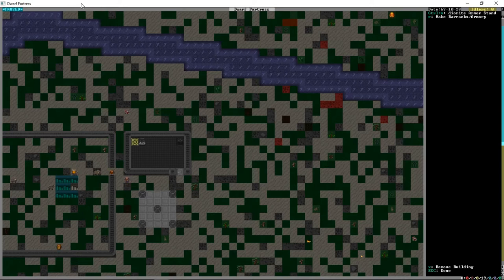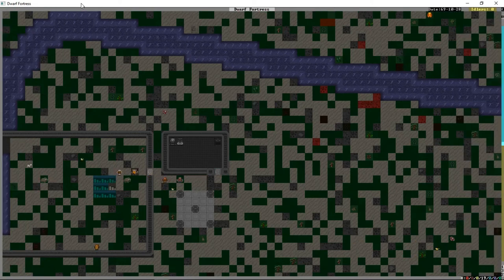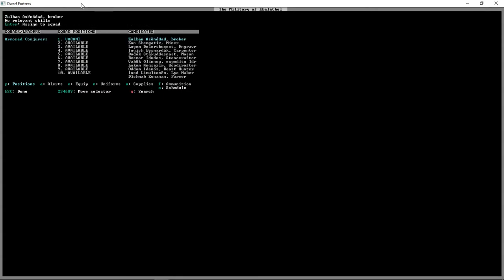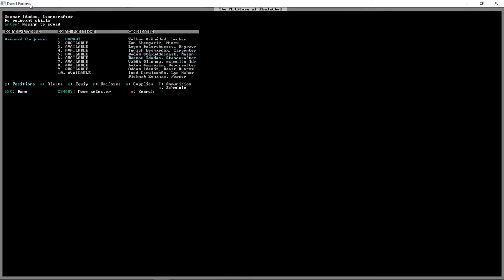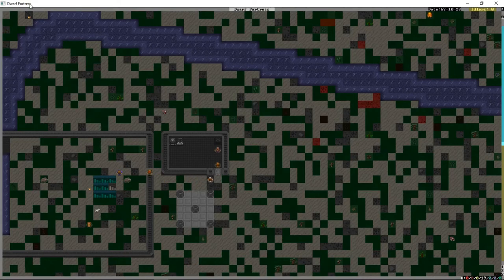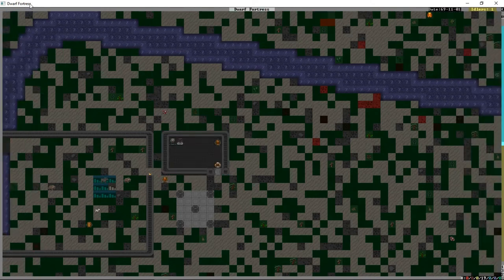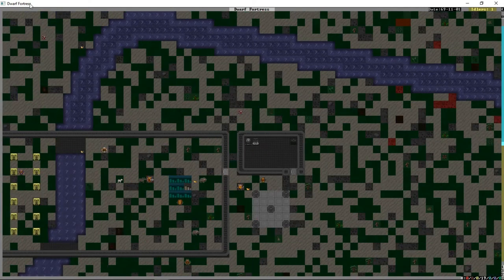Hovering over the barracks, same way we did with the bed — this time it says make barracks/armory. I'm going to fill out the room. We're also going to press M to create a military, create a squad, and give it the metal armor loadout — we don't have any yet but we will. I think we settled on Rakust as our military dwarf. We press T on the barracks to allow the Armored Conjurers — that's the squad name — to train there. Then go to squads, press A to select them, and press T to make them train.